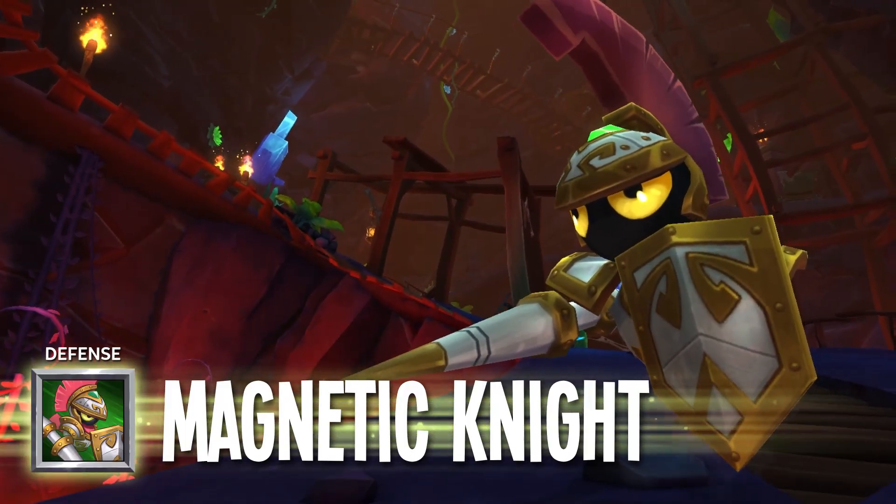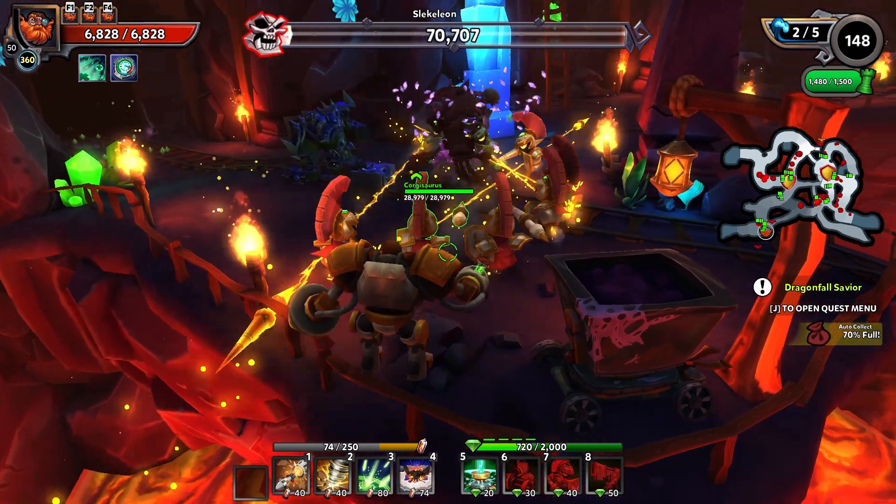Magnetic Night Tower: Throws a lance that extends outward, then returns back to it, damaging everything in its path.